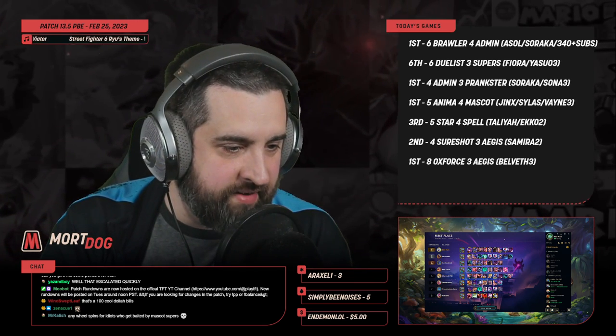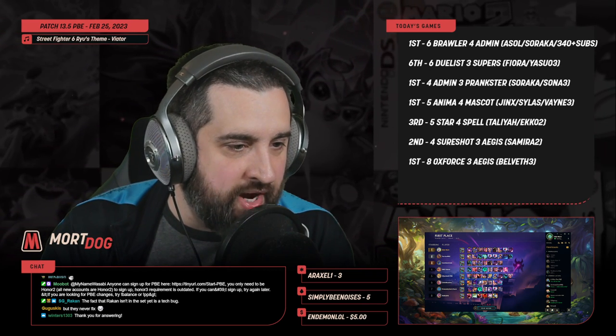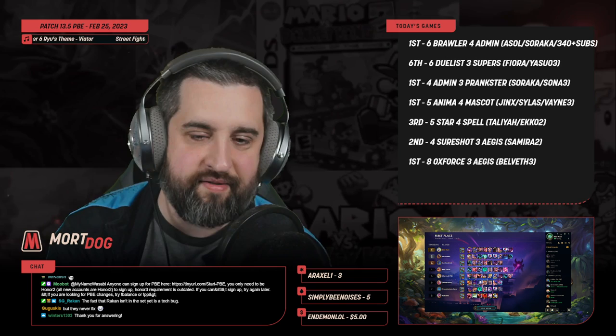Hey Wartdog, been playing for a couple sets and having a blast. I still struggle to evaluate sets — for example, dropping from Anima 7 to 5 for better units late game and MFS IP. Can you give me some pointers for this?